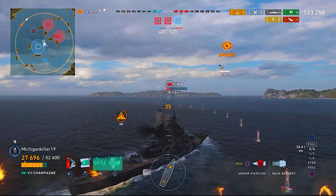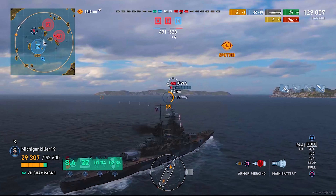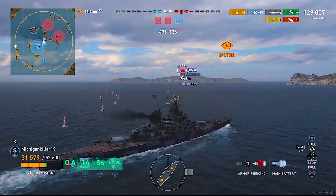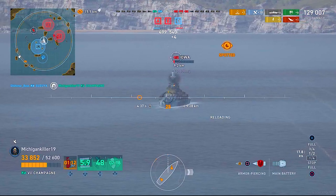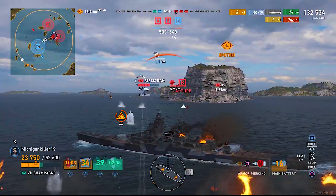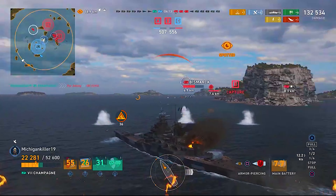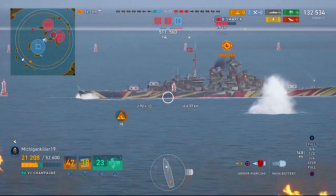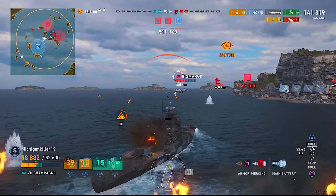Now here's the Iowa — six shells hit it and it does not go down. Could I have won this game? It's questionable. My teammate doesn't do much to assist me. We hit him with two shells but he's still alive. Now I have a choice between the Iowa and the Bismarck — the Bismarck is giving me a broadside but I'm giving a broadside to the Iowa, getting around 8,000 HP.